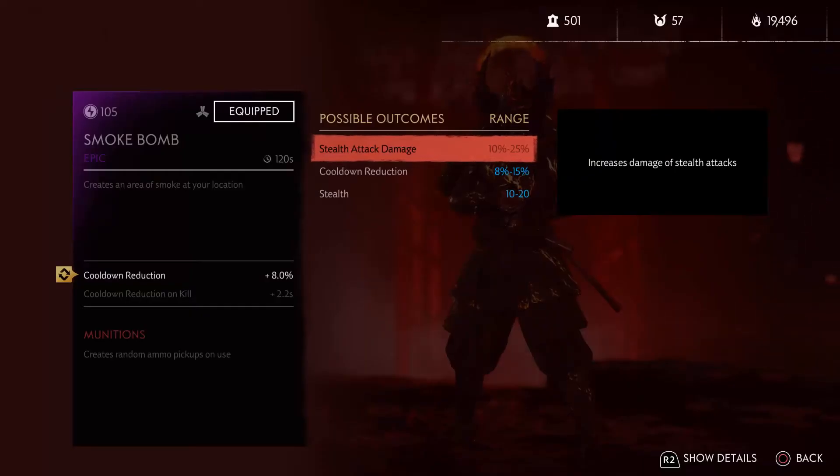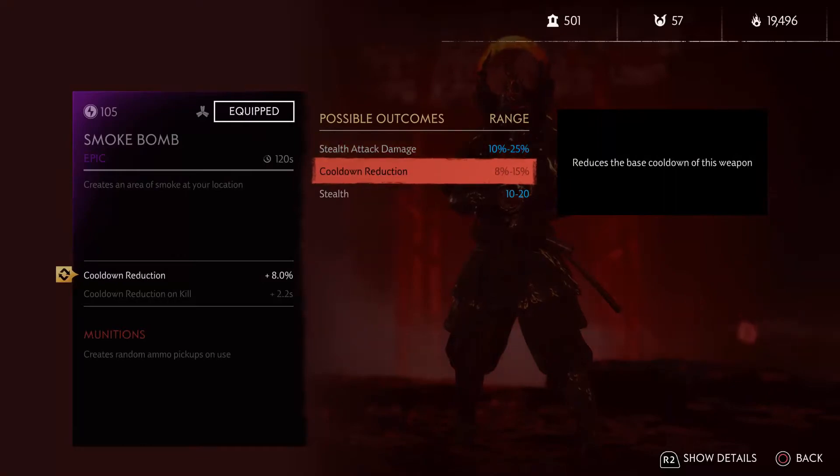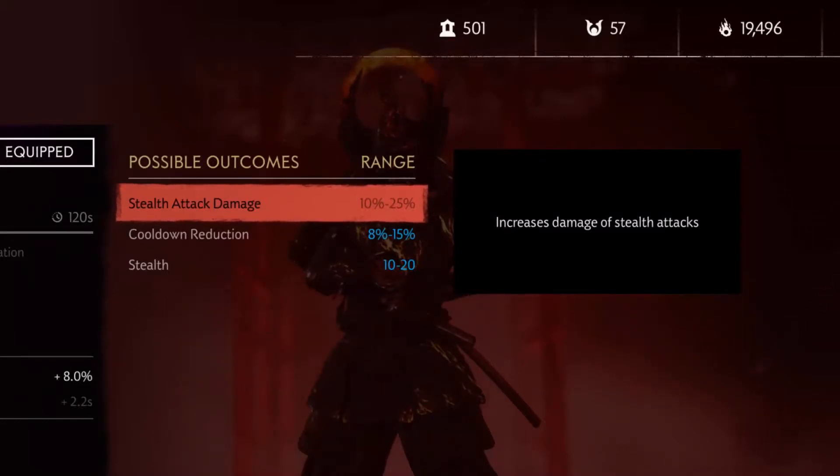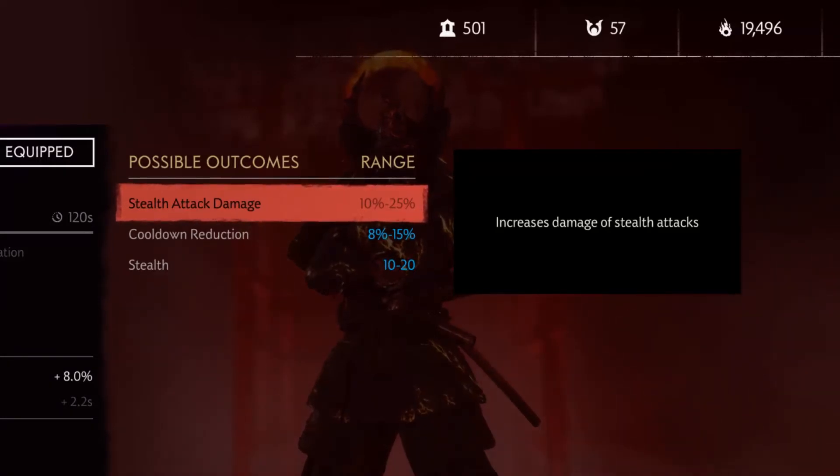The possible properties you can roll are Stealth Attack Damage, Cooldown Reduction, Stealth, and Cooldown Reduction on Kill. For Stealth Attack Damage, the property reads: Increase Damage of Stealth Attacks. Any critical strike will deal more damage, increasing the total damage so some enemies may go from a critical strike to an assassination with this property. No other ghost weapon can roll this property.